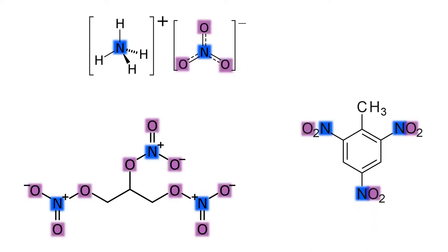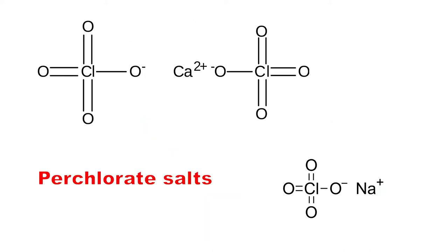Since exploding is like a really fast version of burning, oxygen plays a huge role here too. One compound that's common on Mars with a lot of oxygen is perchlorate — but can we use it to make a blasting agent that would work on Mars? Let's find out.